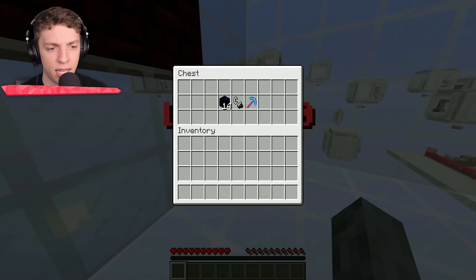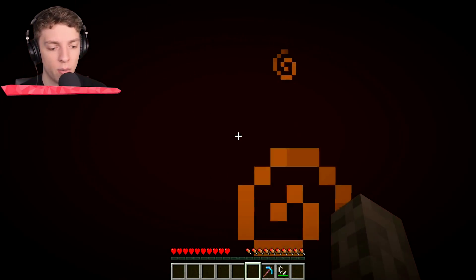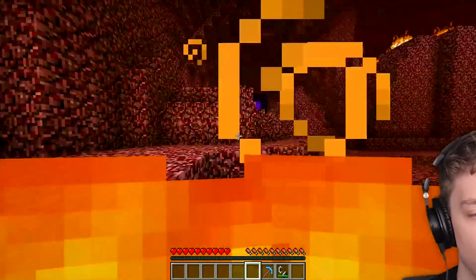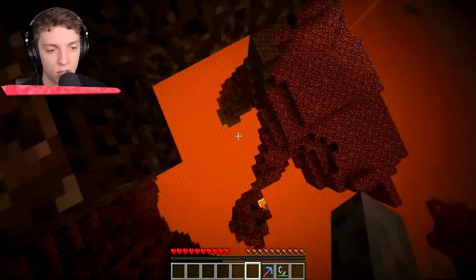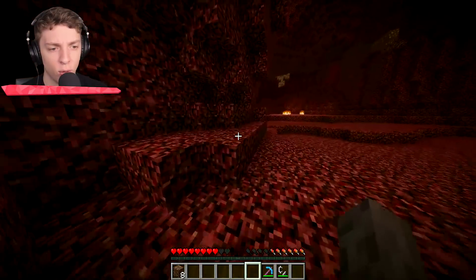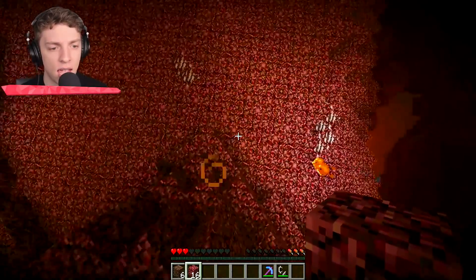Level 10: the nether. I'm guessing we've got to build ourselves a nether portal and then just die inside of it. Off we go to the nether. Why doesn't the fire kill me? The lava doesn't kill us either. How are we supposed to kill ourselves in the nether? We have fire resistance, but what we don't have is full damage resistance. Wait, I can take full damage here — how did I survive that huge jump? And finally there we go.